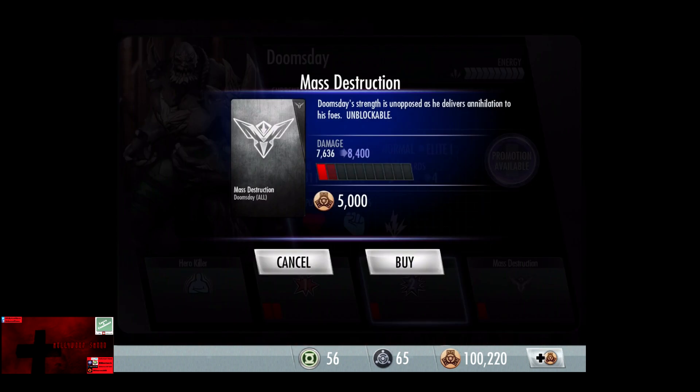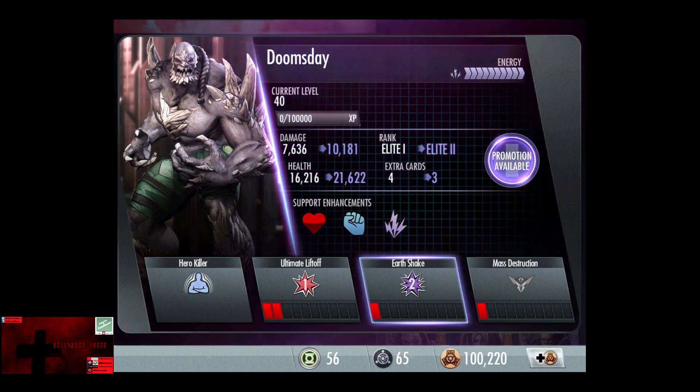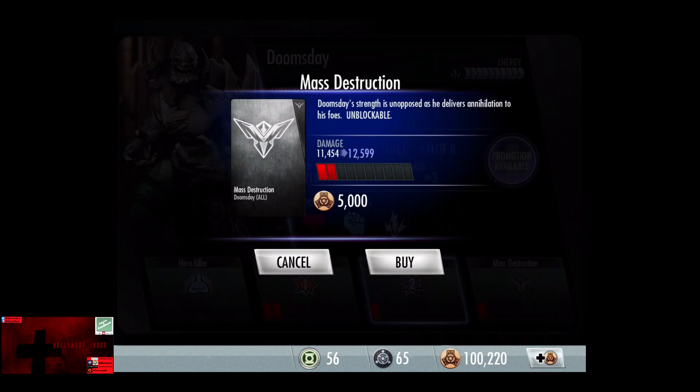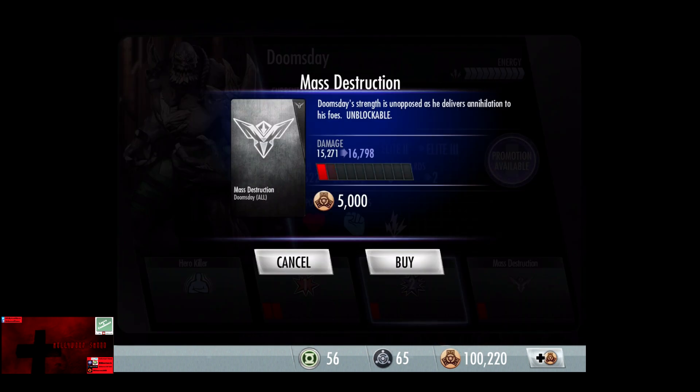Mass Destruction currently does 7,636 damage. So we're going to promote to Elite 1. Now with the second promotion, Mass Destruction, he goes up to 10,181 damage and 21,622 health, which is over a double increase. Mass Destruction is currently at 11,454 damage. Now going up to Elite 3, we go from 10,181 damage to 15,272. Health goes from 21,622 to 32,432. Mass Destruction currently does 15,271 damage.